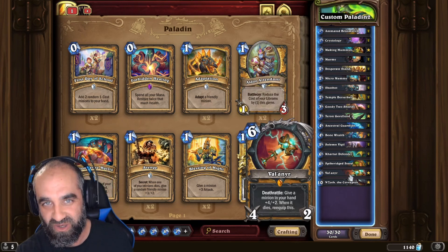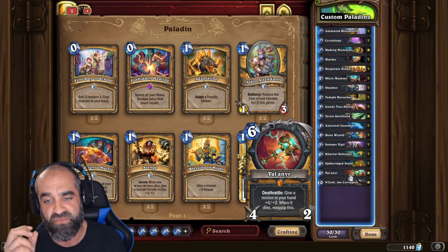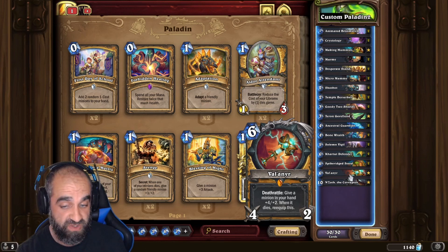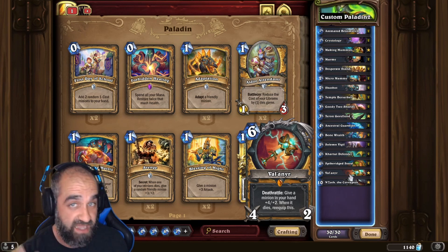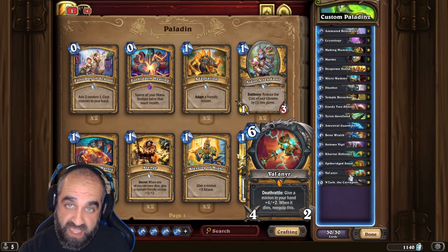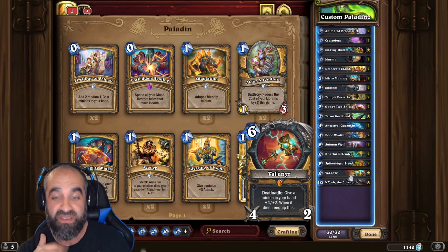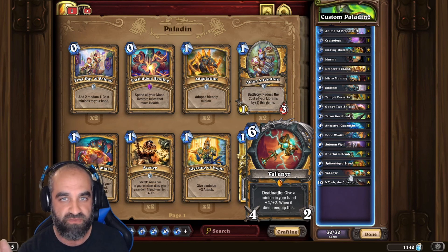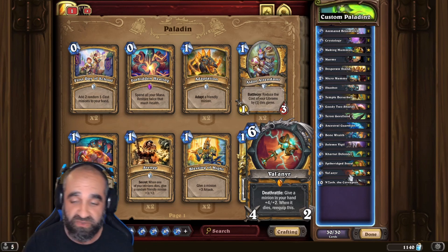Valnir — the way this card works is incredible in one of these decks. You literally play Valnir, give a minion in your deck plus four, plus two, and when it dies it re-equips the weapon. You make copies of that minion, keep him safe, keep making more and more copies, then kill them all. They keep refreshing the weapon, and when the weapon gets re-equipped it procs the Deathrattle again. You just keep buffing the minions in your hand. It's really cool how it works.